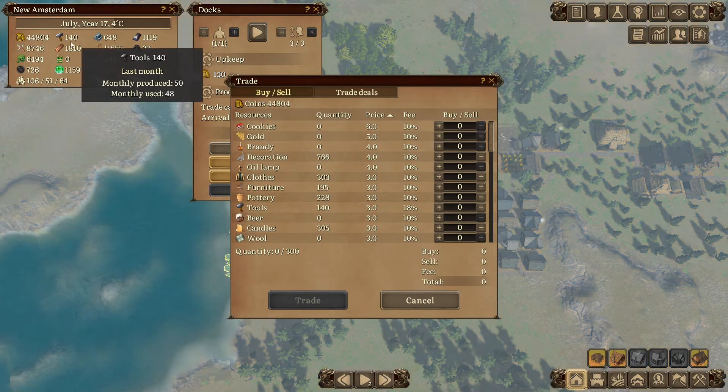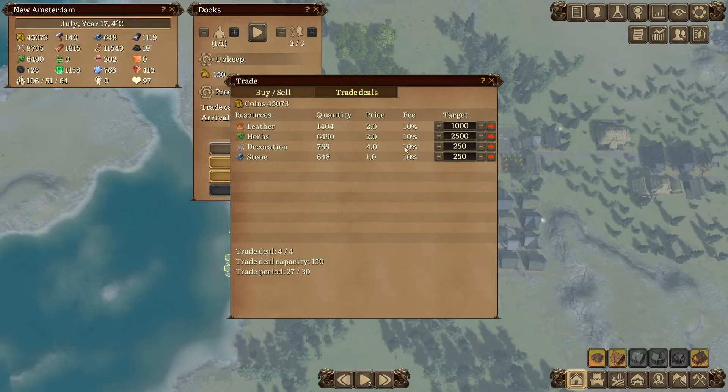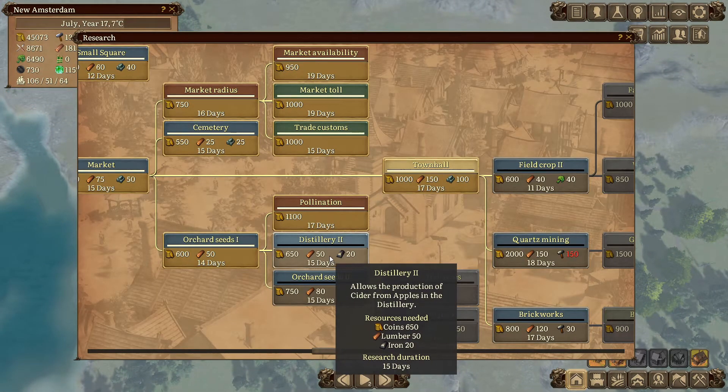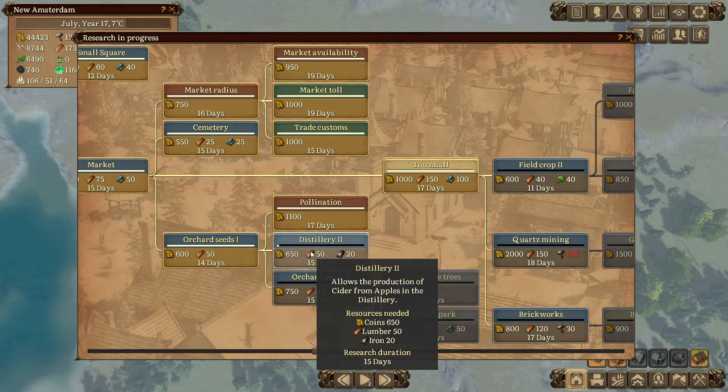Gold is not really an issue, but if we're going to make something we might as well make something we can profit off. I also found decorations now in the list - not entirely sure why I couldn't find them last time. But we now have a trade deal set up to sell some of that. We're going to research the plums and pears as well as apples to make cider.